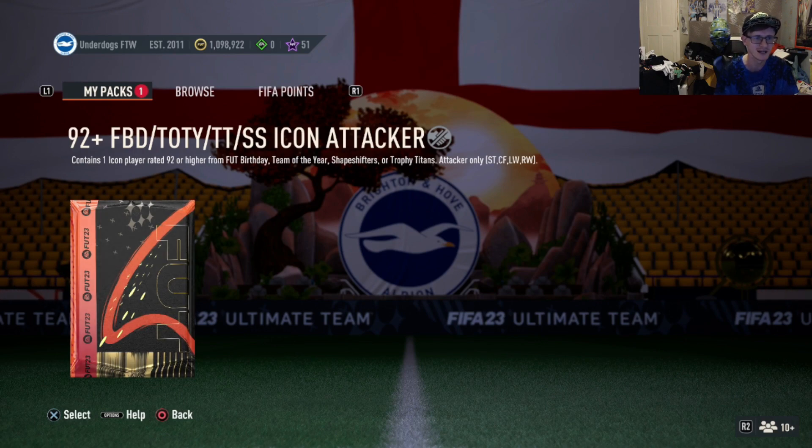As you can see, it does contain a foot birthday, a team of the year, a shape shifter. The titan attacker which is striker, left wing or right wing. I don't know who I'm going to get — I'm nervous as hell. Let's get into it.